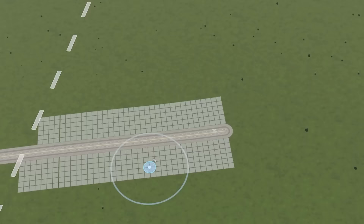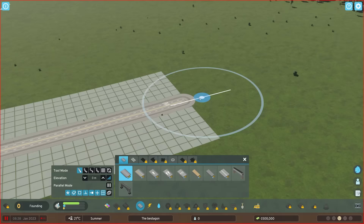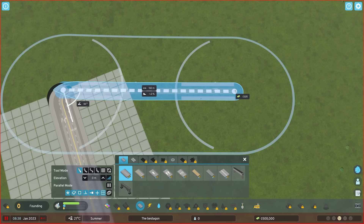Since this is the entrance to our map, you can see the junction up there. This has to be one corner of our hexagon, so I guess we go from there.